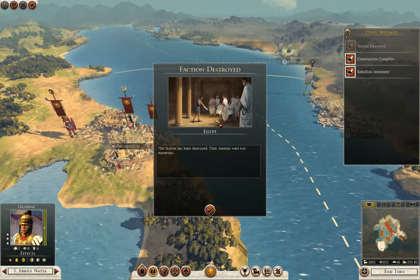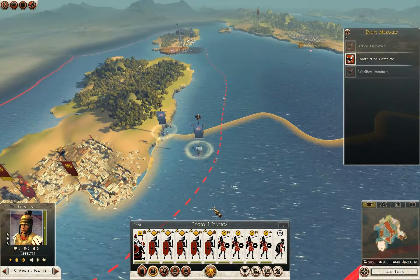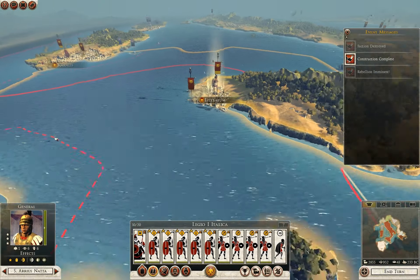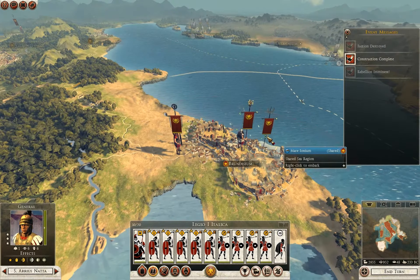Egypt got destroyed — rebellion imminent. It's only logical: I sacked the city because I wanted the money. So now I'm going to pull off.